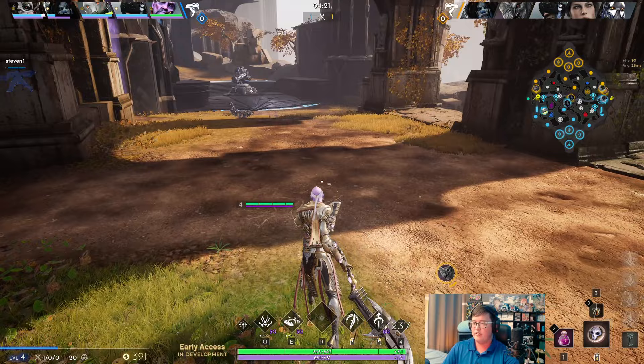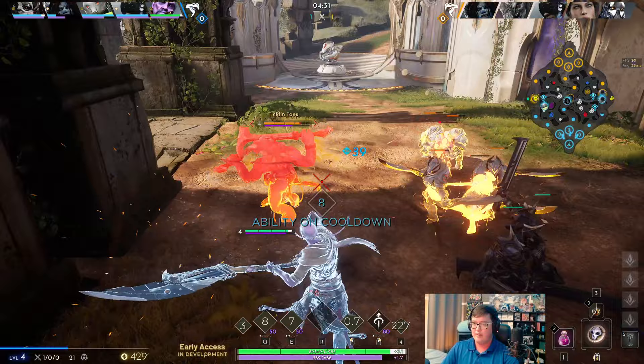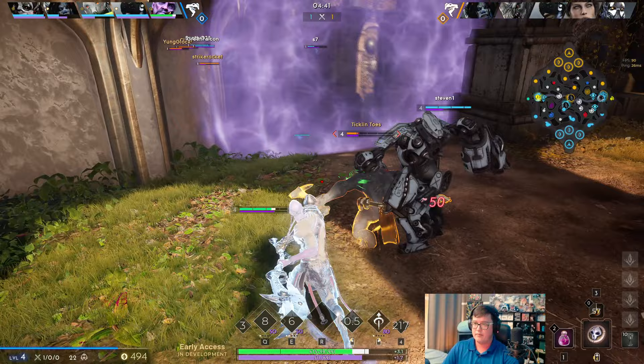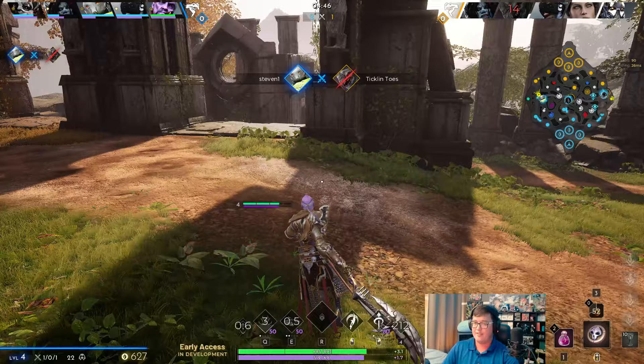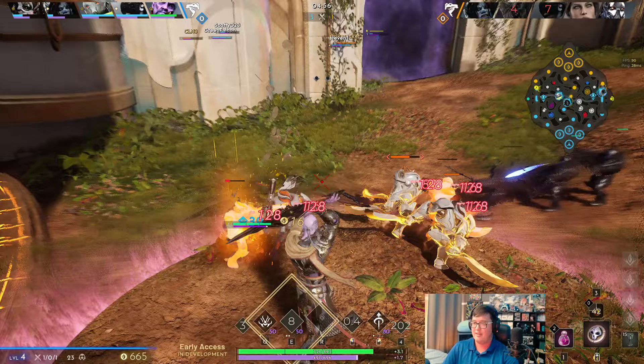We just saw him use his ability, so that means we can actually get a favorable trade right here if we just walk up to him. He respects our damage, and we just got a really good auto right there. And there's the Grux dead. I'll let the Crunch have the kill because he can start to snowball — I'm winning this lane already, so he can get that kill. He can use that to hopefully apply pressure across the map a lot more than I can, because I'm just an off-laner at the end of the day.